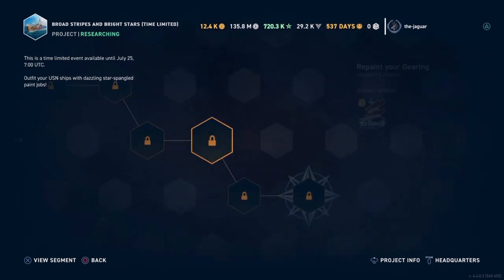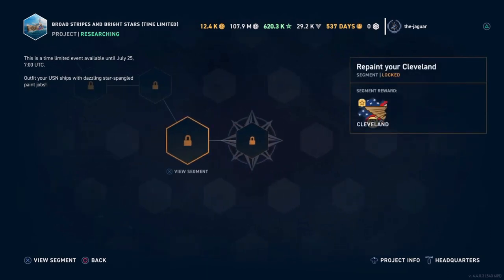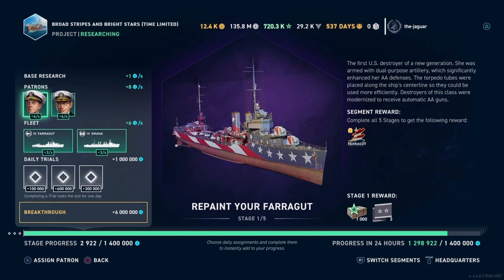The next segment includes the Mahon, Benson, Fletcher, and Goering. The Cleveland skin and Baltimore skin are maxed out, which is a pretty valuable commodity if you can make it through. For each stage you do get small rewards — in this case it'll be 1,000 global XP and three rare ship boosters.